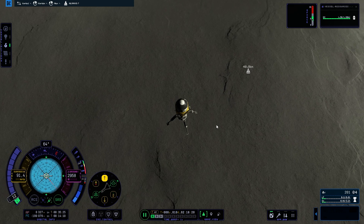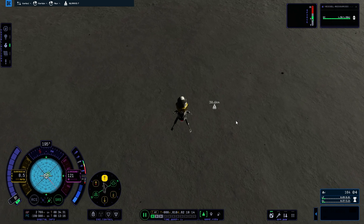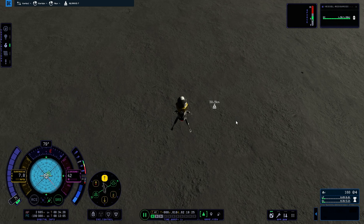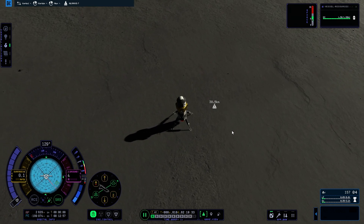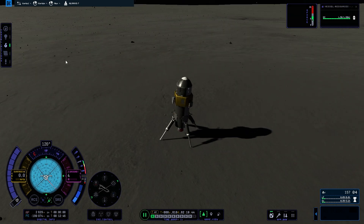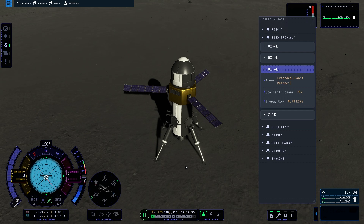We're not defying the laws of physics here. I want to keep speed below 8 meters per second. We're just drifting now — we don't want that. A bit more, a little bit more — and there we go. SAS turned off. We are landed! Yay! We successfully landed — I think that's how the challenge went.